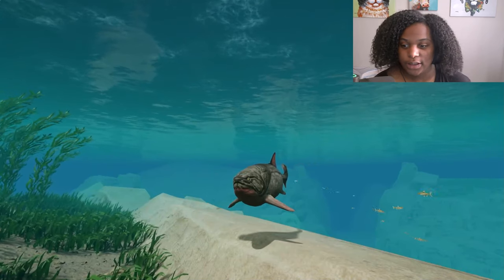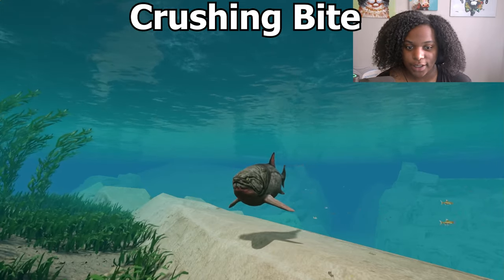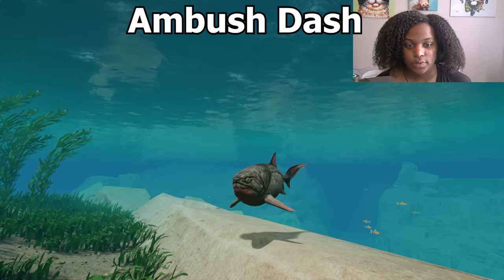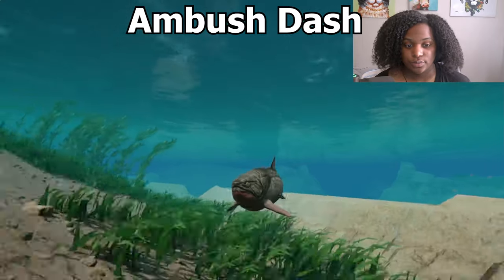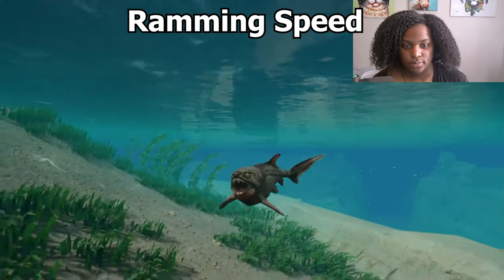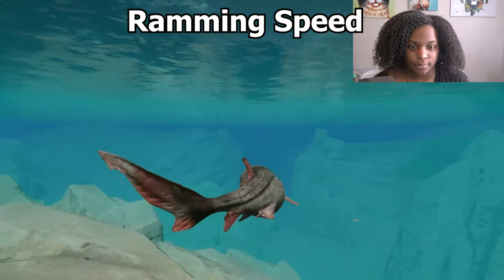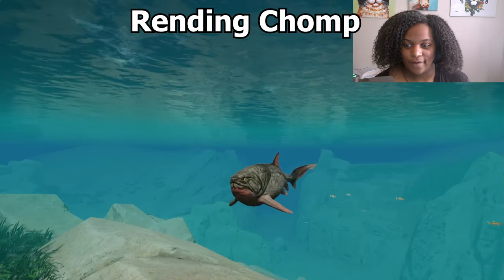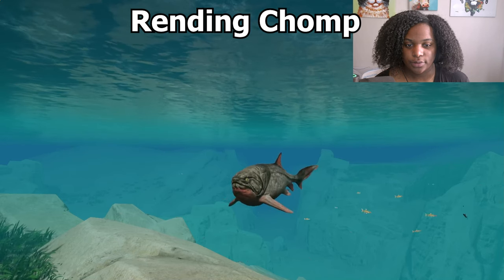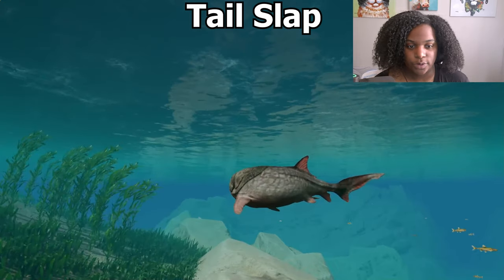Here are all the ability animations. First we have bite — very quick, very simple. Then we have crushing bite — bigger bite, one more time crushing bite. Then we have ambush dash, then ramming speed — one more time ramming speed. Next we have rending chomp — hold to charge it up, there you go. And lastly we have tail slap — there you go, one more time tail slap.